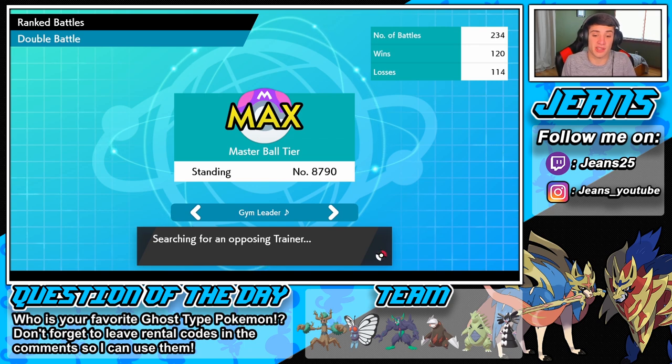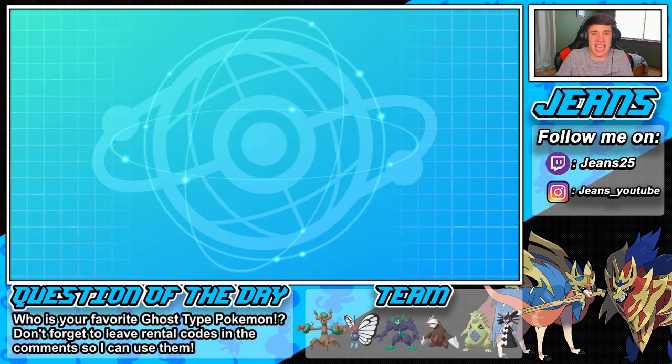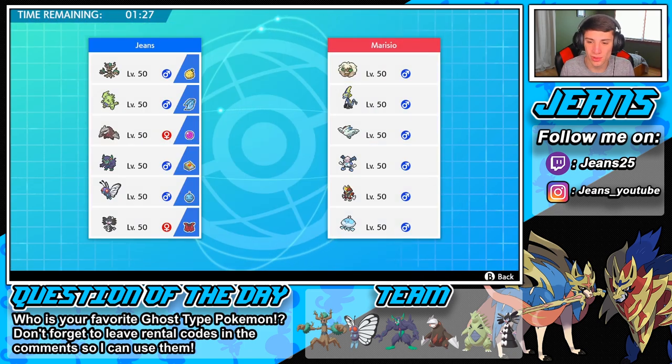We found an opponent. Oh — that's Mr. Mime, Whimsicott, Inteleon, Togekiss, Bisharp, and Jellicent. I think Trevenant could be pretty strong here. That Leech Life can do work on the Inteleon and the Jellicent. Do we lead the Harvest Trevenant? I definitely want to trick that Inteleon out because he's probably leading it. He's very specially attacking with no Intimidate Pokemon.